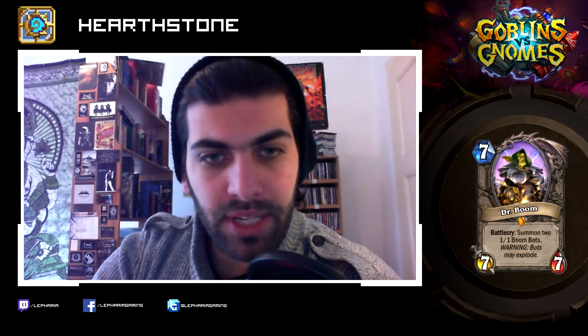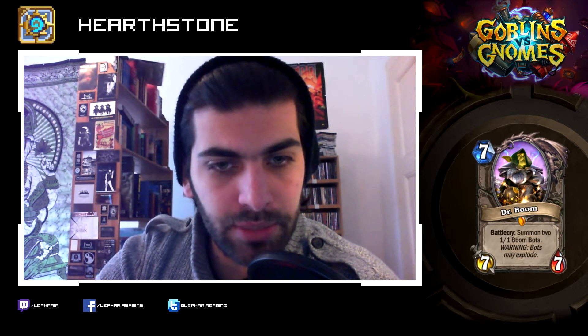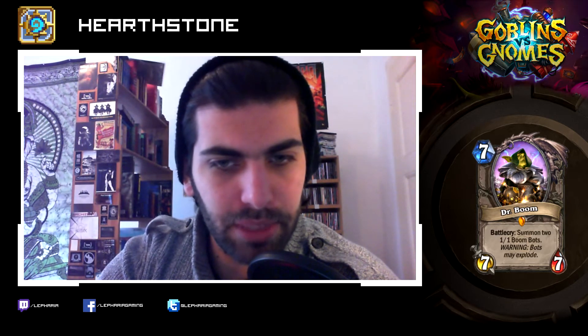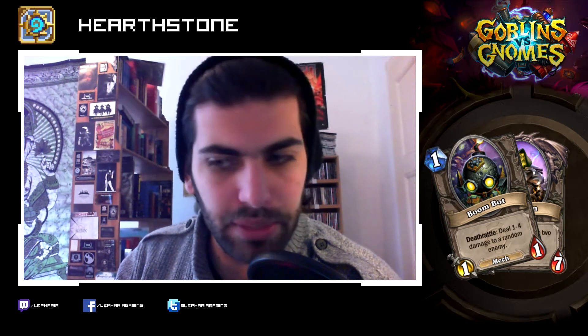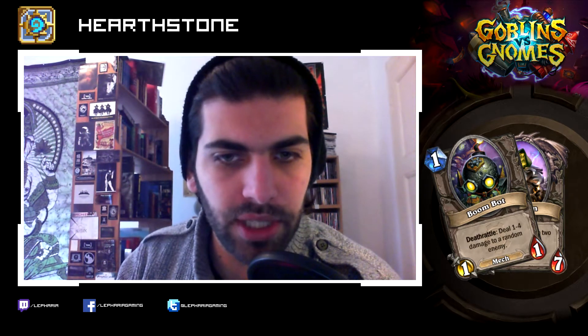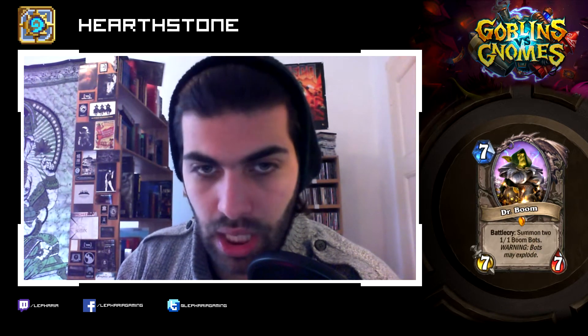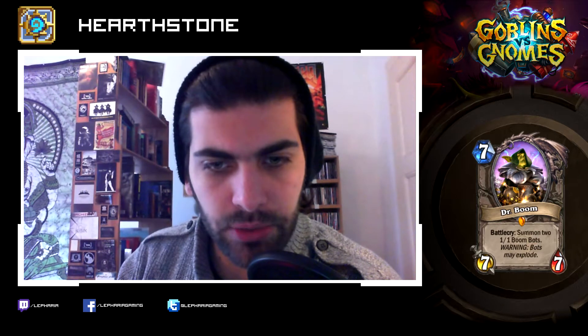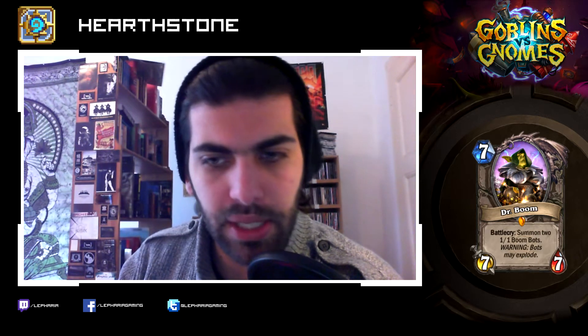Dr. Boom — another legendary. Seven mana, seven-seven. Standard stat line with a Battlecry: summon two one-one Boom Bots. Warning: bots may explode. What's a Boom Bot? One-one for one. Deathrattle: deal one to three damage to a random enemy. That sounds pretty nice — some added damage against your opponent. Seven-seven for seven is nice, and the added damage to your opponent might be kind of useful.